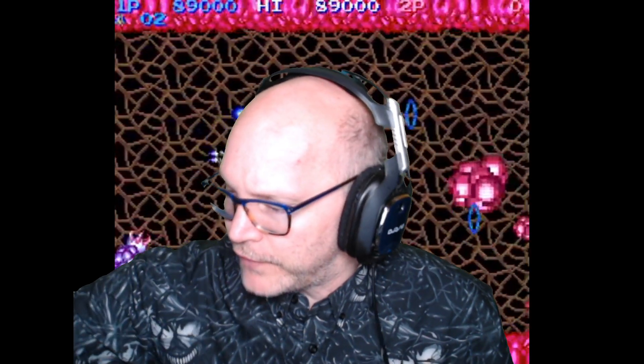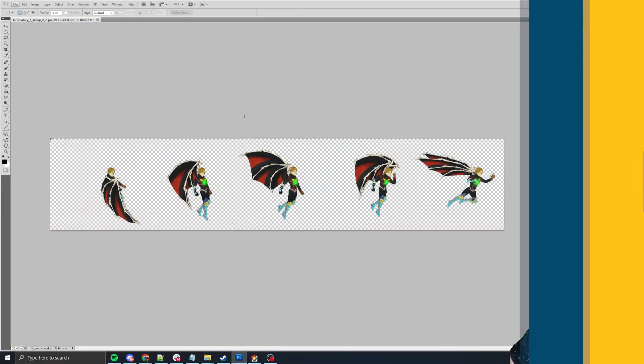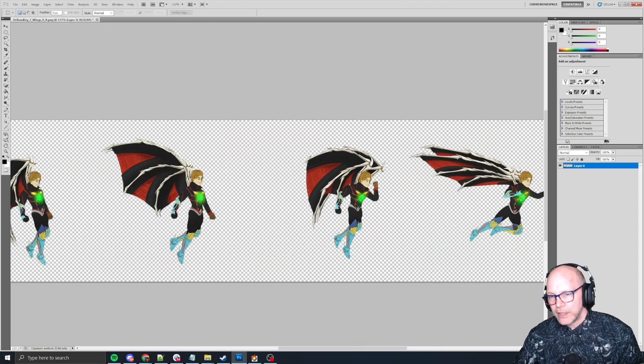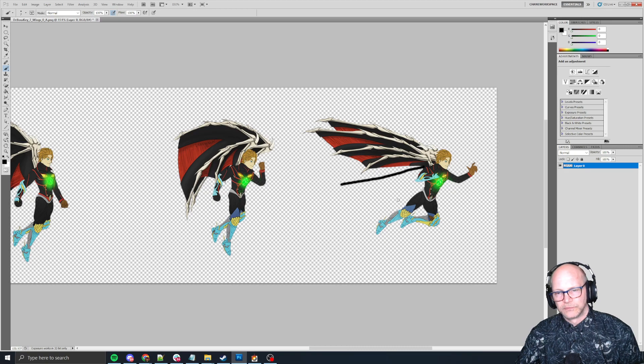I don't have a ton of feedback. One of the things that I think we can do here is we can essentially widen these wings just a little bit. Maybe not much — maybe something like this. Silhouette-wise, it doesn't feel too bad.